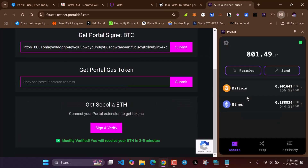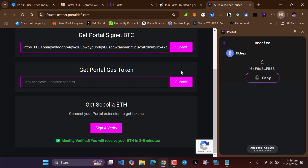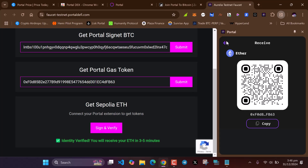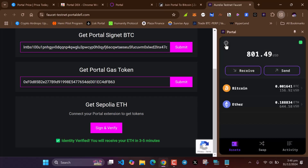After claiming your Bitcoin faucet tokens, head over to Ethereum and click Receive to claim Ethereum faucet tokens. Click Copy, paste your Ethereum address into the faucet, and click Submit. Once submitted, your Ethereum will be sent to your wallet. Make sure you sign and verify with your Portal wallet.